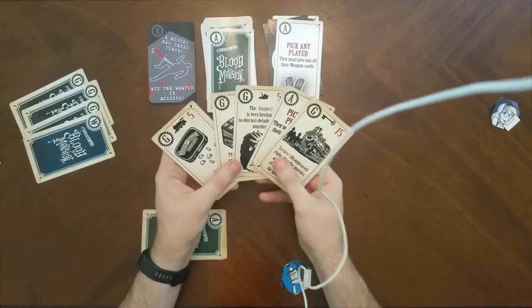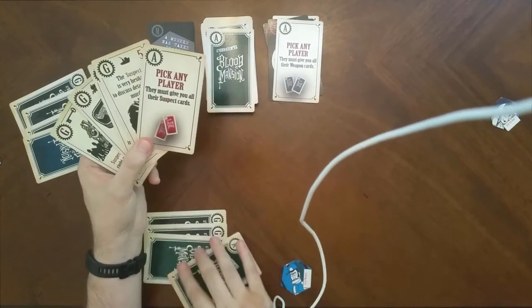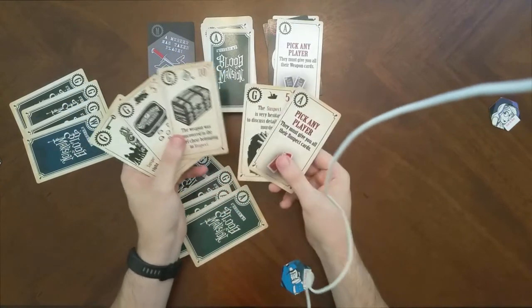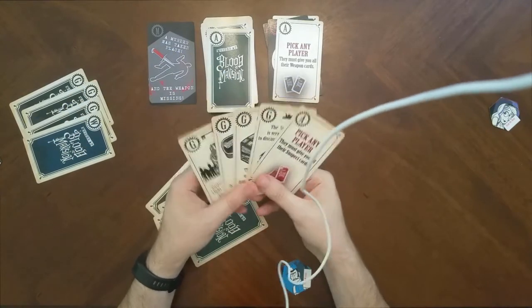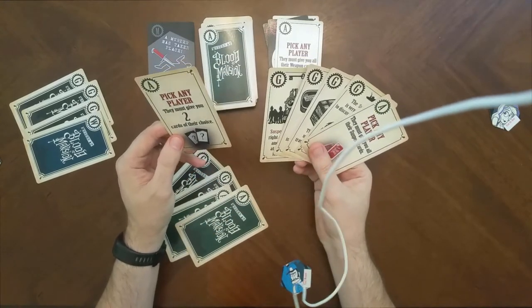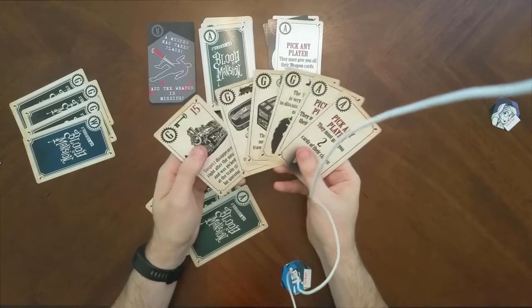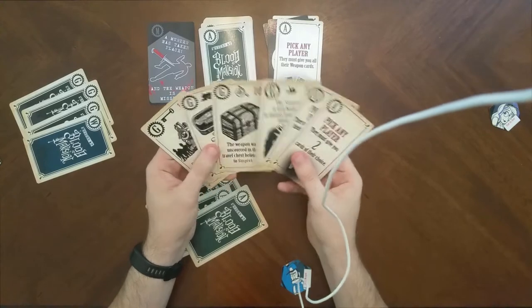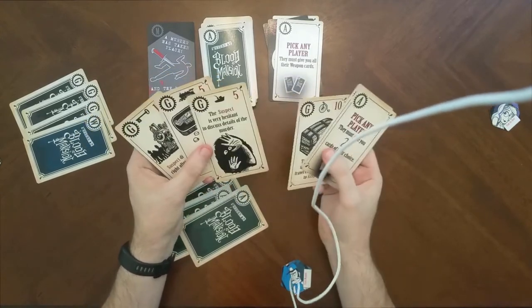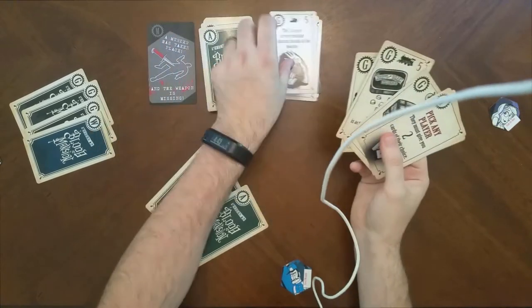Tabitha has four guilt cards and an action saying pick any player, they must give you all their suspect cards. Since none of us have suspects right now, she can't do much. She draws an action card — pick any player, they must give you two cards of their choice — and keeps it. She's over the hand limit, so she discards one of her five-point cards.